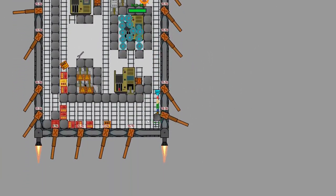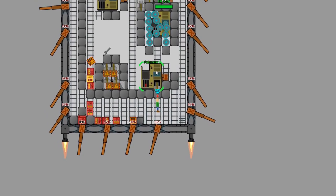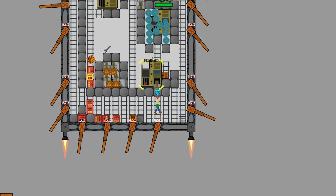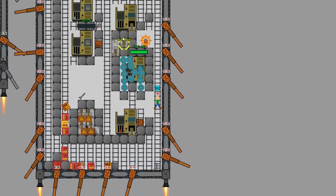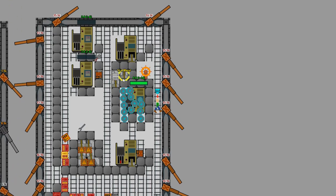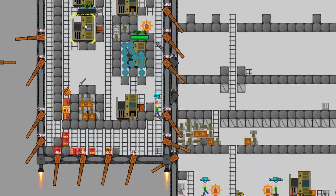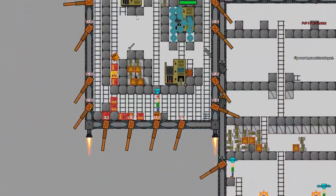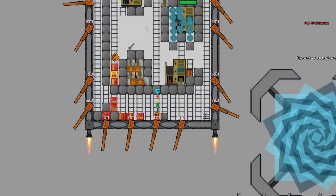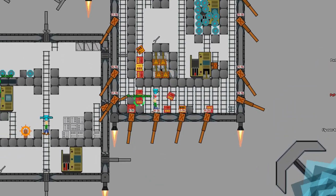This is the glitch you can abuse and it should solve your problem with storage. As you can see I have very small storage and I store everything here — infinite metal and here explosive. I think you don't need more than three factories with ammo because you're not gonna have enough explosive to keep up.